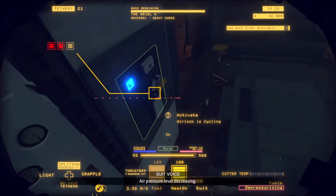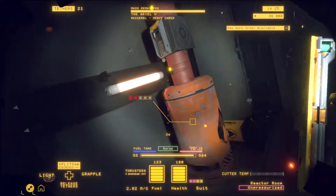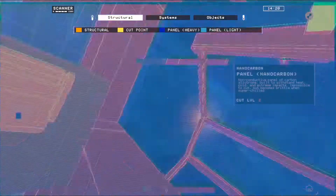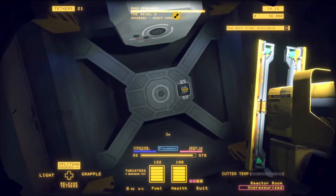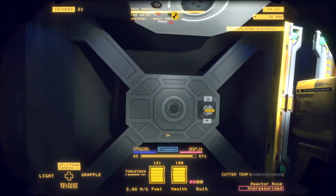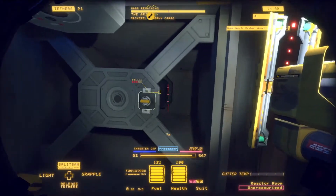We depressurize both the inside and the airlock using the scanner to skip the animation, then start cutting. I also flush the fuel pipes right away, both due to proximity and to avoid forgetting them later on. While I'm here, I also start setting up the thruster extraction since I'm at the right angle — this is to free the thruster cap so it won't be in the way when we push the thruster out.